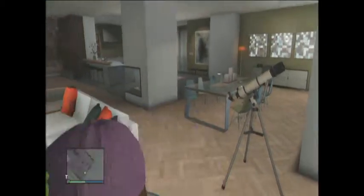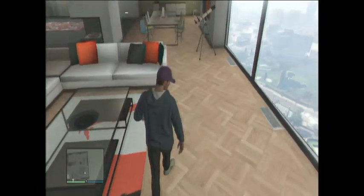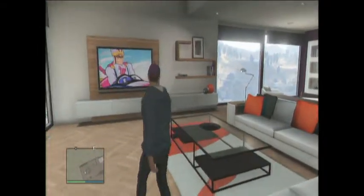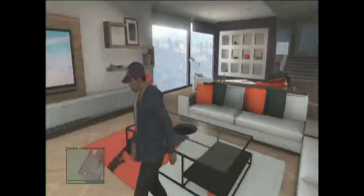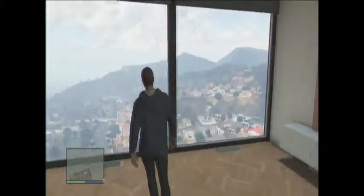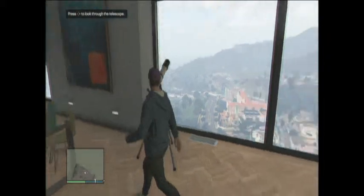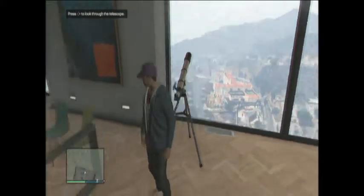That's quite cool. So let's have a little wander. This is our lounge with some very nice white sofas and a nice little rug and table, with our huge badass TV watching some little kids' program. Over here we can see we have our telescope, which is quite cool.